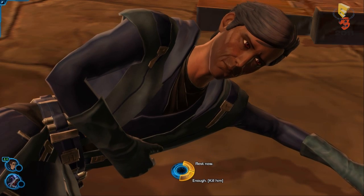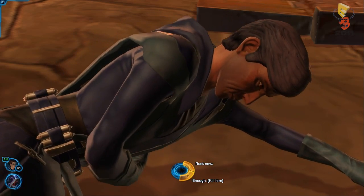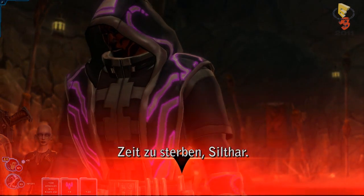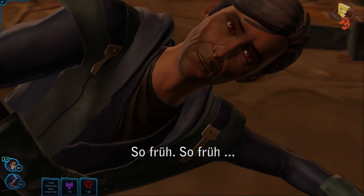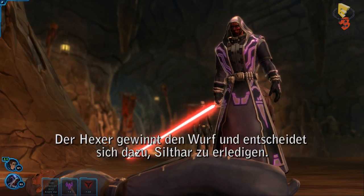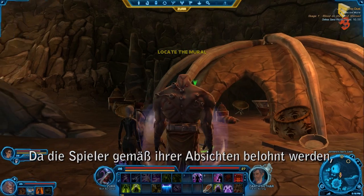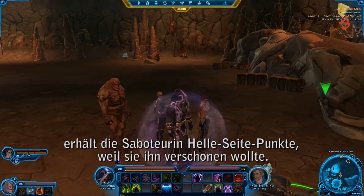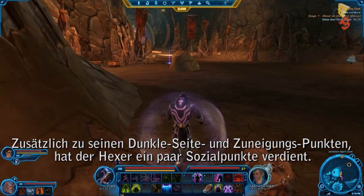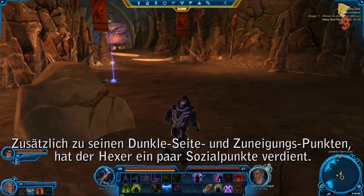'Find them. Record them. Gola and his men, they...' 'Time to die.' 'Goodbye, Siltar. So soon. So soon.' The Sorcerer wins the roll and is elected to finish off Siltar. However, because the players are rewarded according to their intentions, the Operative receives light side points for her personal decision to spare him. In addition to dark side points and affection points from his companion, the Sorcerer has earned a few social points.